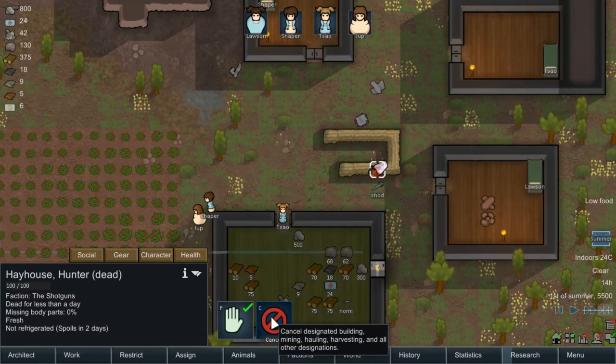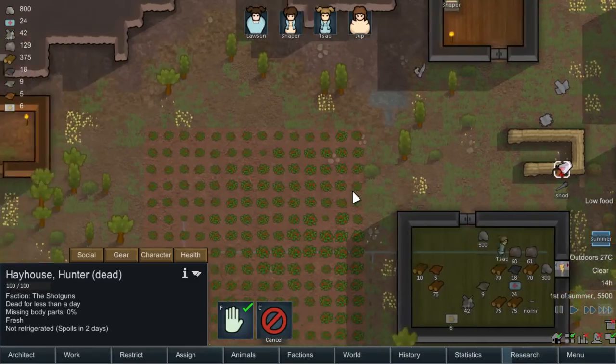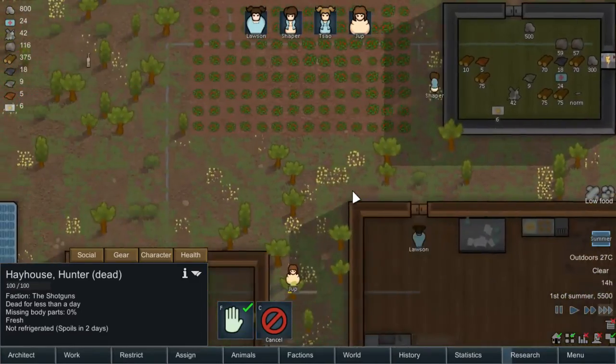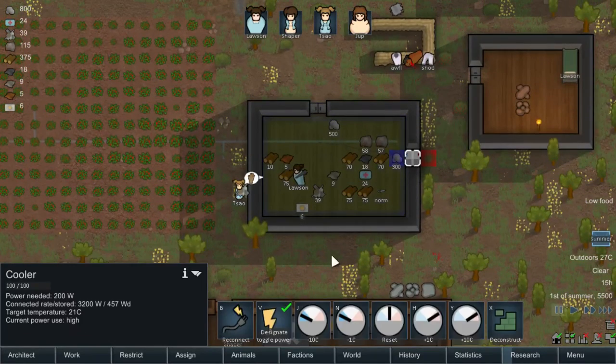Strip that guy. Now, if we didn't kill him, we could have taken him as a prisoner and tried to convert him to become a new colonist.